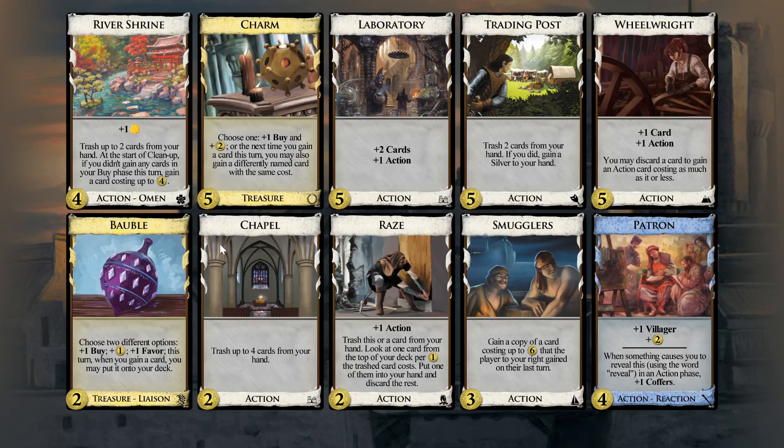Yeah, those are the two things jumping out to me — Chapel plus Patron, or Raise plus River Shrine. The question is which of those gets you to buying laboratories sooner. I think you probably want to get Charm early, maybe even the first five depending on how it goes. You want Charm as soon as you can play five money plus Charm and then do Charm plus Lab. That sounds like a good way to begin acquiring laboratories.